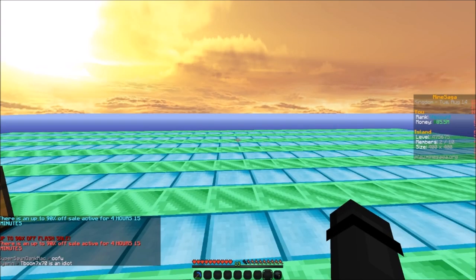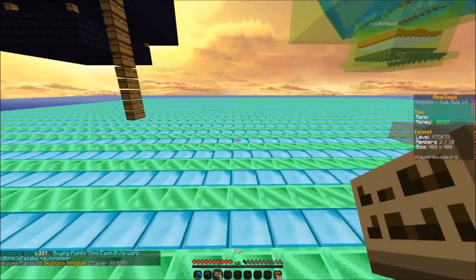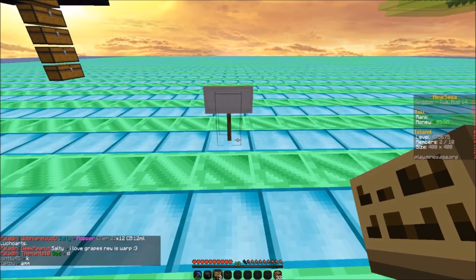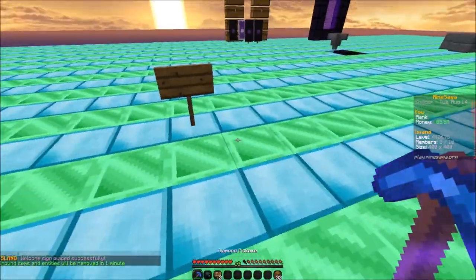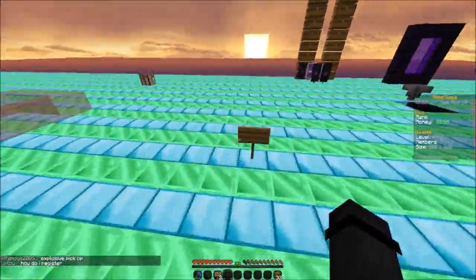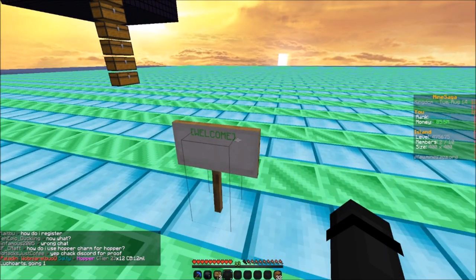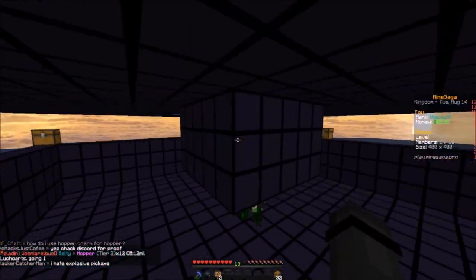That was it for this episode's tour, but I'm going to give away this monthly crate. If you want to win, you need to have an island warp, which you can easily make by placing down a sign and putting 'welcome' between two brackets — it will show up in green. Then just make a donation hopper so I can drop this in, and also leave a comment with your IGN. You can also include other stuff if you want. Being friendly in the comment will give you more chance to win.